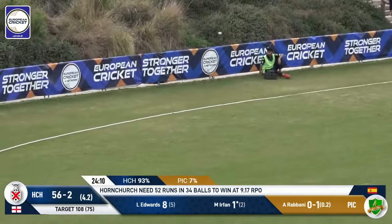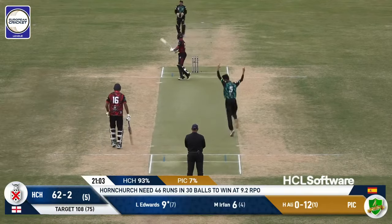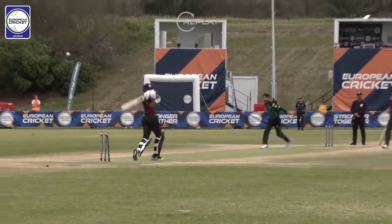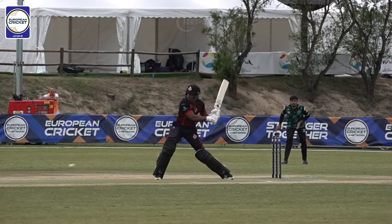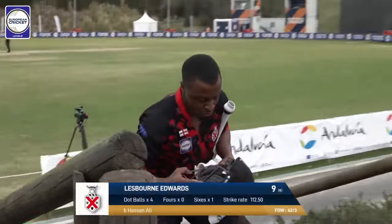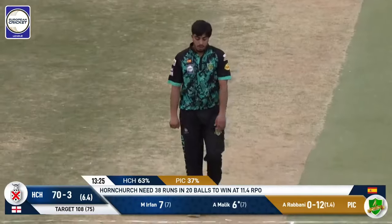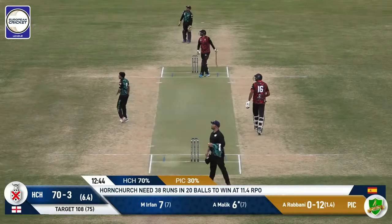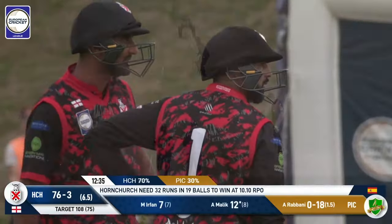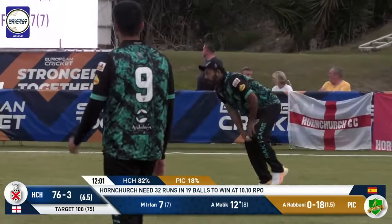Slower ball — picked and hit, no one back here, one bounce four. Irfan gets his first boundary of the contest. Hassan Ali comes back to bowl over number six and starts with a wicket — the top of off stump gets knocked back as Edwards goes. Just lost his rhythm a little in that innings, showed a bit of the furniture to Hassan Ali who cashes in. Hornchurch having it all their own way at 62 for three — brilliant bowling from the big man. Shorter and slower — turned away by Malik who seizes the moment and gets four. Paysans leans on it — Malik makes it look so easy. Maximo time — last ball to seven. Malik's got a taste for it, gets the strike, and at the end of seven it's 77 for three.